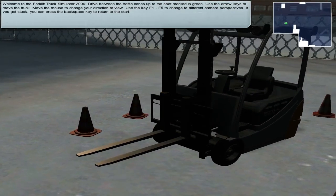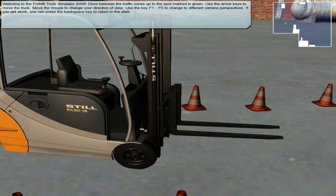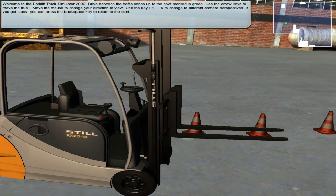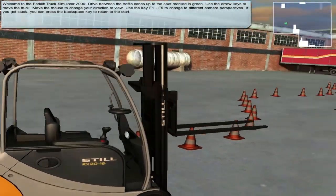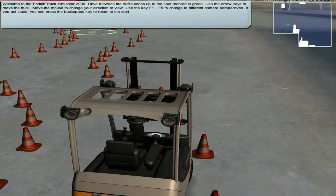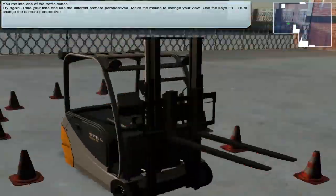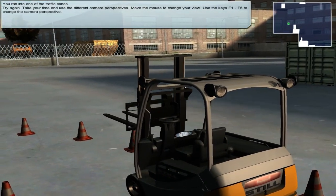That boring dialogue box at the top is telling me to drive between traffic cones up to the spot marked in green. Use arrow keys to move the truck, move the mouse to change your view. F1 to F5 keys change the view. If you get stuck, you can press the backspace key to return to the start. Now why would you get stuck? Was it because the game crashes on you, or was it because we crash ourselves?